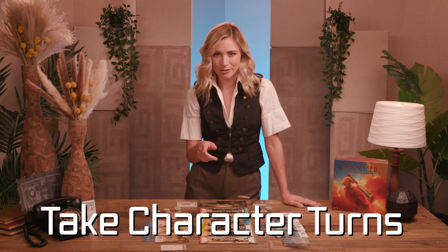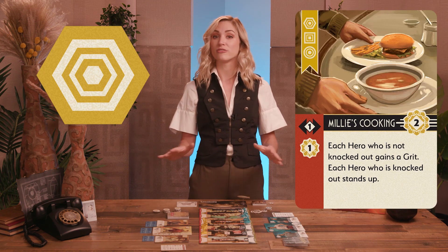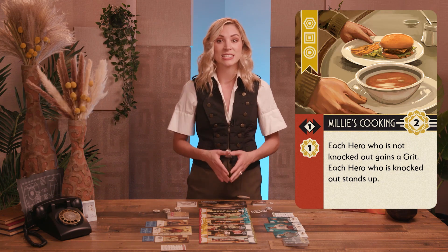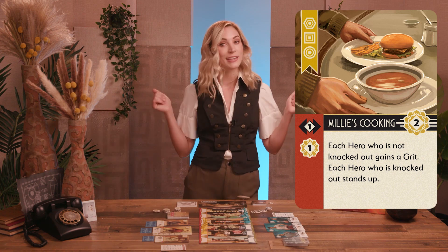Next, take character turns, starting with the player who has the plans. Players alternate taking turns with their characters one at a time until all have taken a turn, marked by flipping a character's turn token face down. On a character's turn, the active player may play cards from their hand, provided the card shows the character's symbol in the top left corner. Played cards are set in a discard pile next to the team's deck. They can also choose not to play any cards.